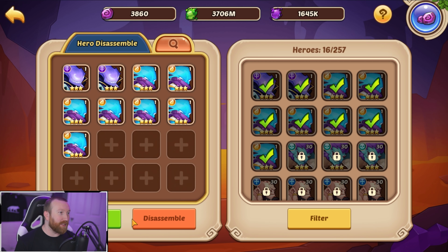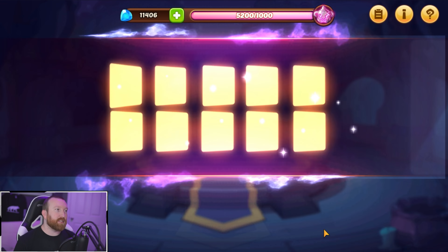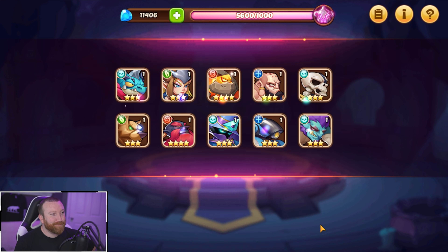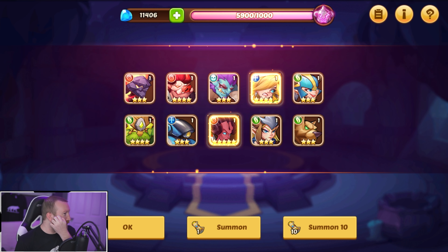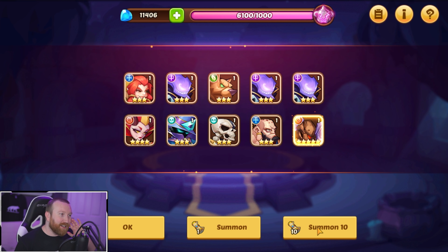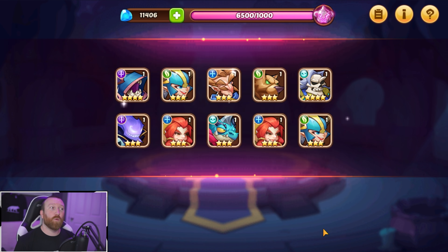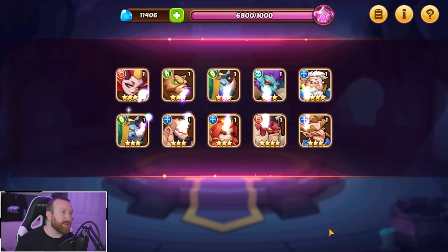We got a ton of summons still to do. The one sad thing about only having 200 bag space is it takes a while to fuse, destroy, summon, back and forth. We're coming up to that guaranteed right now — about to hit it. There was the guaranteed copy, but sadly it was a Michelle, not Fiona. We're getting five stars but we really need a Fiona right now.